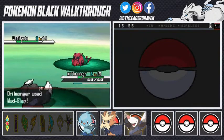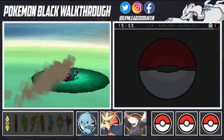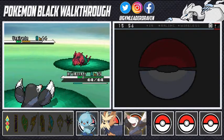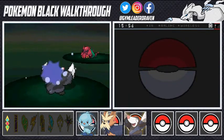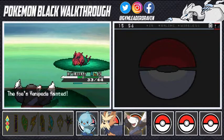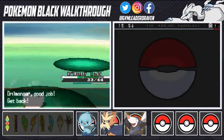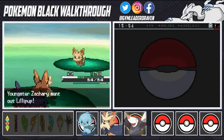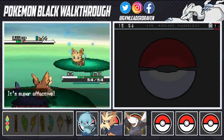Mudslap lowers Venipede's accuracy so it can't hit us. The Screech attack lowers our defense this time, but we learned Metal Claw - let's use it. Metal Claw nearly takes it out, then a Pursuit attack hits us, but another Metal Claw finishes it off. Drillbur is looking like he can beat anybody. Switching back to Ace, who uses Rock Smash on Lillipup - nearly takes it out and lowers its defense.